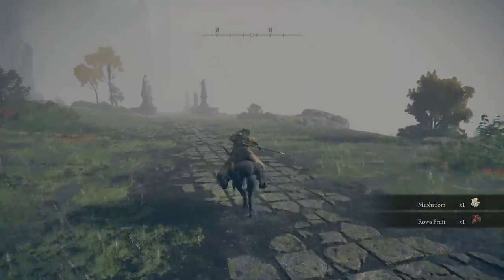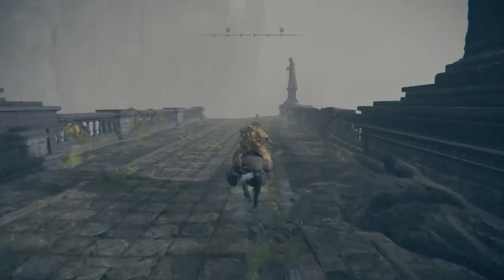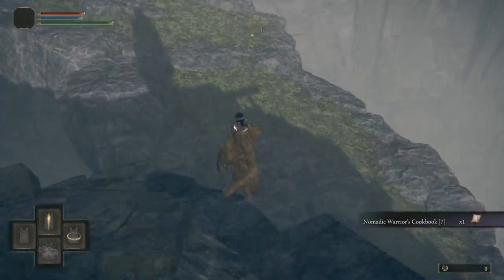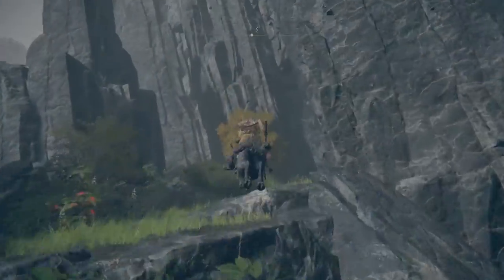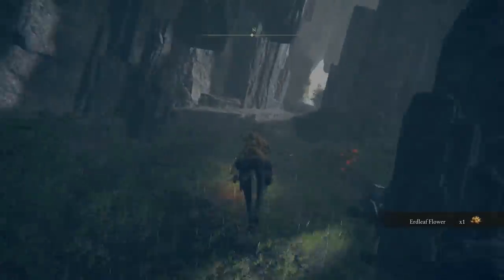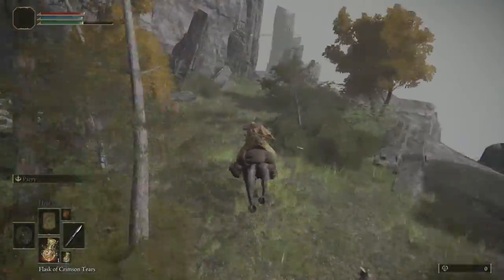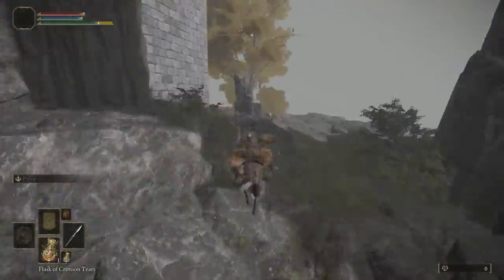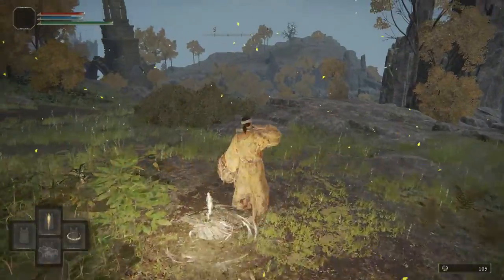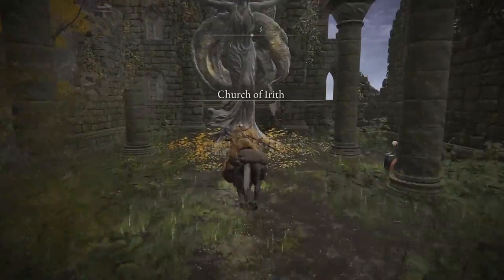We're following this path to the north, which is going to lead us around the east side of Stormhill Castle. There's a quick scarab to kill along this path if you want, for an ash of war. But for the most part, you're just going to continue north, a little bit to the east, dodging a bunch of wolves, grabbing some flowers and plants if you want. Eventually you're going to come out to a ridge overlooking Liurnia of the Lakes and grab another waypoint. Quickly go ahead and run down to the church not far from there and grab a sacred tear.